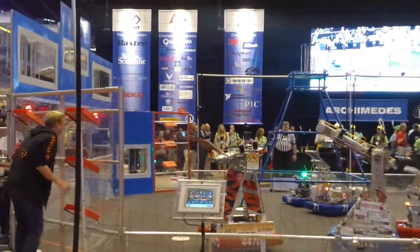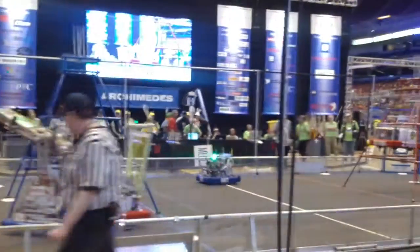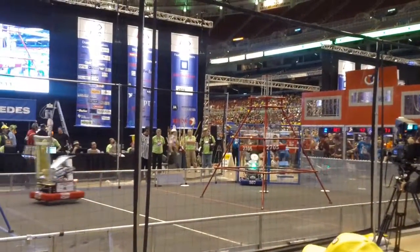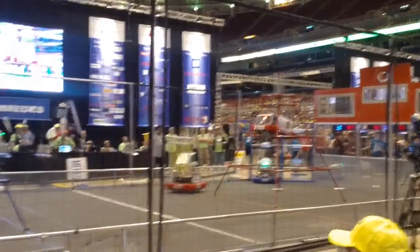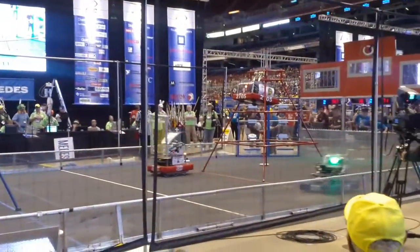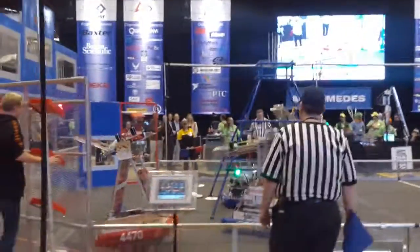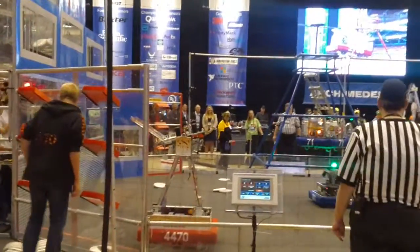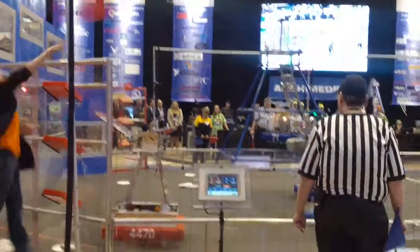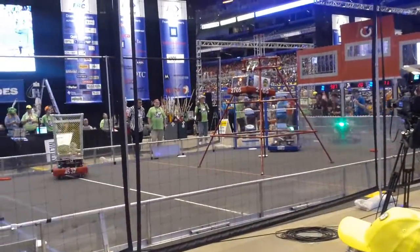Less than a minute remaining in the match. 96 to 48 is our score. Blue Alliance is out in front. Team Hammond now trying to climb up the inside of the Blue Alliance pyramid. They're using their hoop and ladder system to get them in the 20-point range. And they look like they aren't done yet — they're going to try to climb even higher. In the meantime, it's 2705 in the 30-point range. If they can stay there, that'll be 30 additional points for the Red Alliance. They'll make sure they need it.